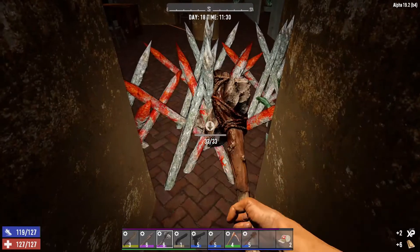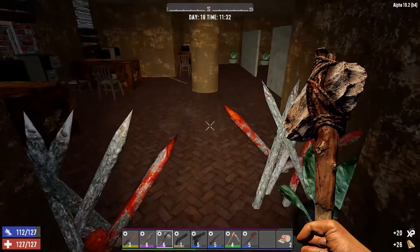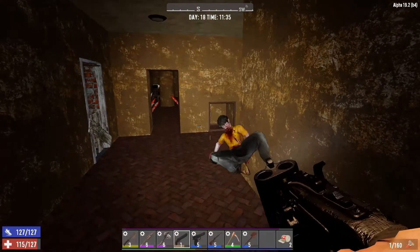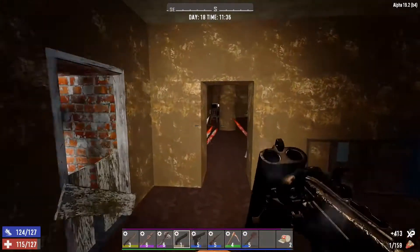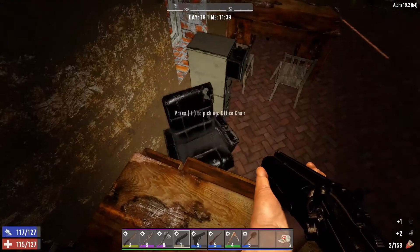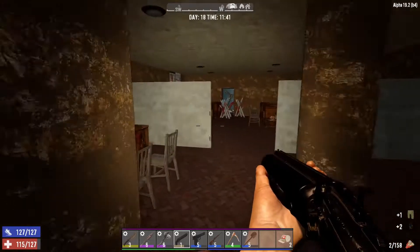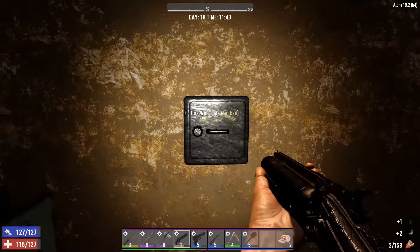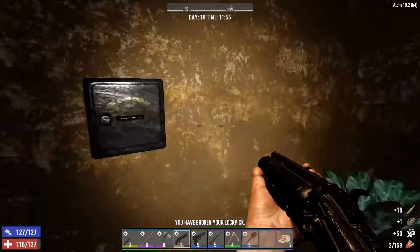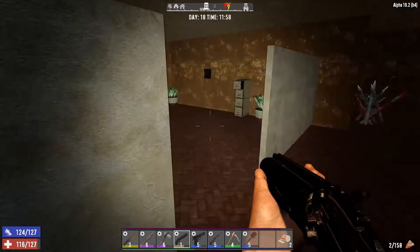I thought that guy was on the other side of the wall! Some cute pants. I think we already have a bandolier on our chest piece — yes we do. So that ain't worth that much, sadly, because we can't stack them or anything.